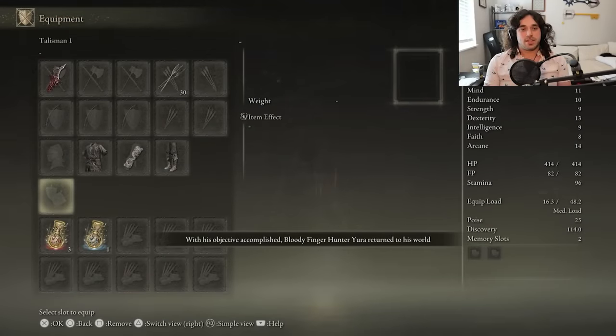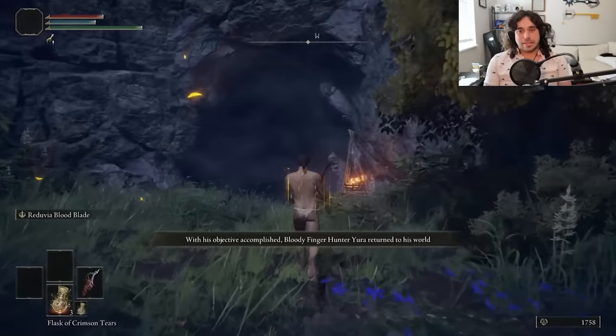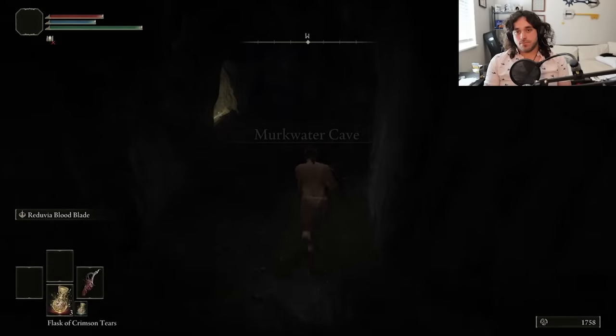Per the rules of Secret Starting Class, now that we have one of our tools, we gotta drop trow till we get the rest of the gear. How far away could our clothes be? That, uh... that sucks.